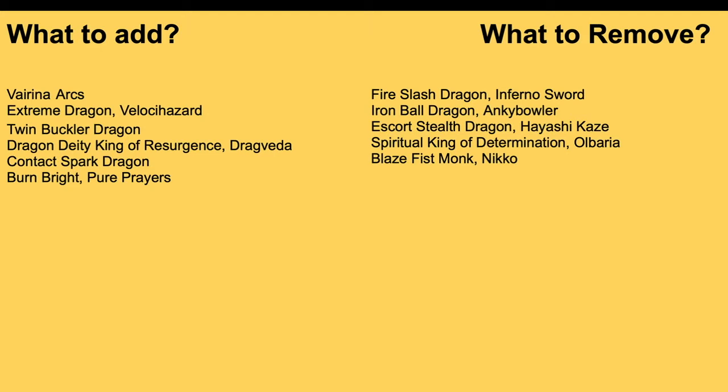What you'd remove is Fire Slash Dragon, Inferno Sword — a grade 3 with Persona Ride, 13k base, that when it attacks gets plus 2k till end of battle, so a 15k swing. It's only remotely useful against Token Ramboo. Otherwise, there's no reason it should be in the trial deck. Also remove Iron Ball Dragon Ankle Bowler — it's just an 8k vanilla with 5k shield, and unlike V-Series, we don't get any benefit from them being vanilla. No to Ankle Bowler once you get your upgrades.